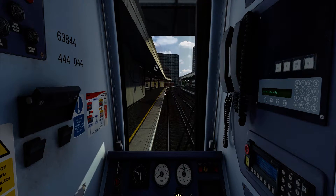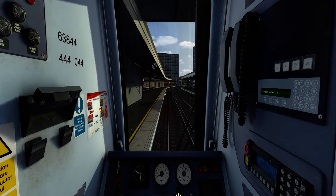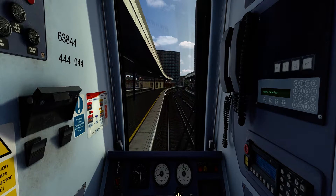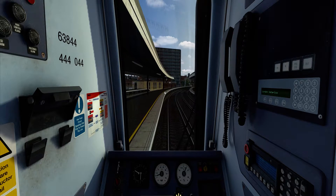Ignore the passengers — unfortunately that's one of the perks of the game. A few glitches like that, but hopefully that should not happen in real life, unless you do meet a levitating magician! So leaving the platform at about 15 miles per hour.